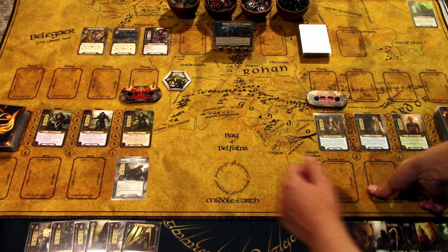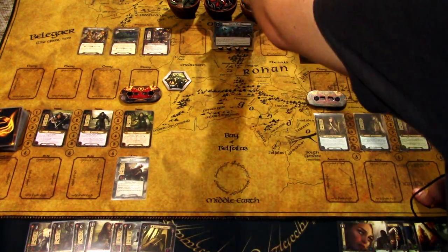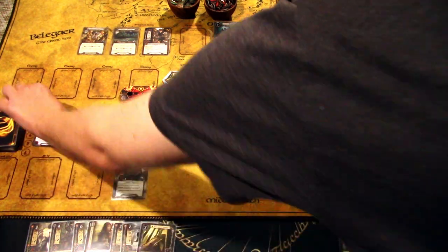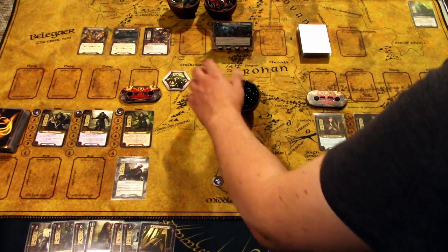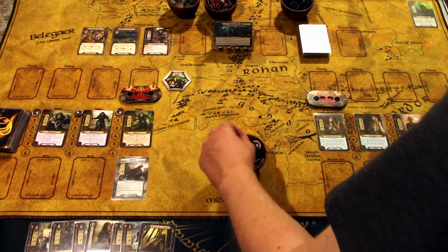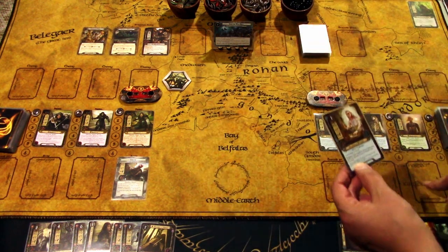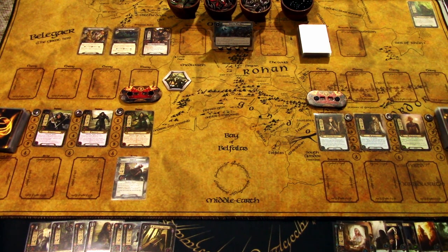Let's start — we'll go to the resource phase. I'll draw a card: Veteran Axehand. Gain resources. I'm using glass beads as exhaust tokens, so if I put one on a card it's exhausted — I don't have to turn the cards around all the time, saving time and keeping the play area neat. The Elves draw the Galadhrim Weaver, so this is a pretty decent starting hand for both decks.